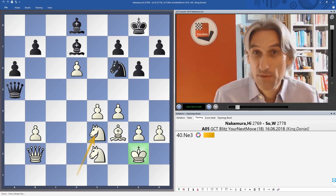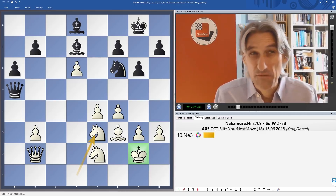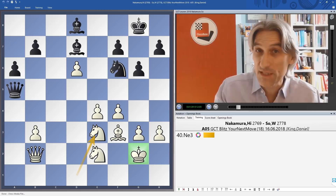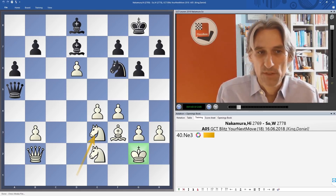Wesley So had a time advantage — something like 40 or 50 seconds remaining on his clock at this moment, whereas Nakamura had something like 15 seconds. They were playing with a delay, but nevertheless there was real pressure on Nakamura in that respect.